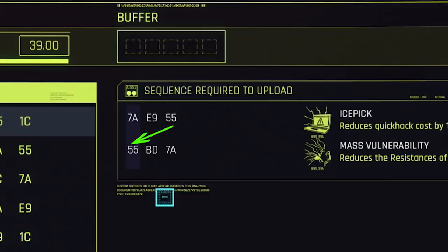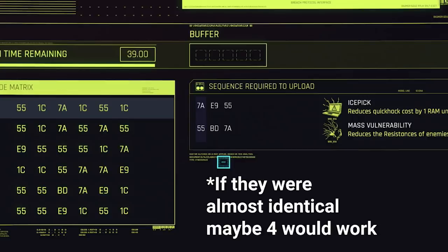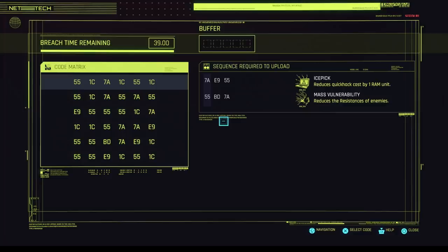The reason this works is because I'm only clicking five buttons, which is what my buffer allows. Similarly, if I had a buffer of four, I could only solve one of these at most, because solving both requires a minimum of five button clicks. But if I had a buffer of six, I could click one extra button either at the beginning of the first sequence or at the end of the second — and if there were more sequences, I could click it in between them and still continue.